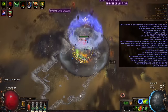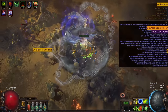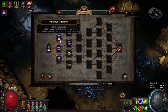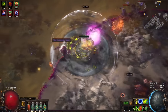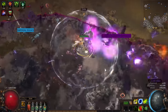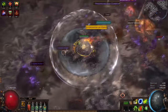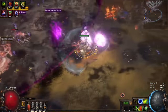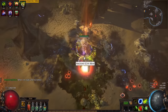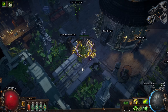Nowadays I've been farming juiced tier 16 maps - doing Dunes with a lot of Legion, Breach, and Delirium. I've also been doing some 40 and 60 percent delirious maps. I even swapped my atlas tree into more boss rushing and Sanctum farming because I really enjoy the Sanctum and it's very rewarding. I've also made some changes to the build that I want to go over - the gear is mostly the same from the mapping version, but the skill tree has the biggest changes.